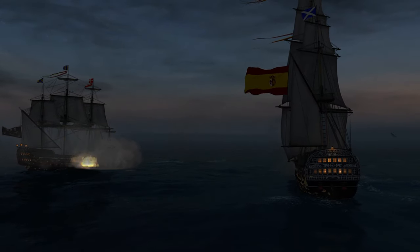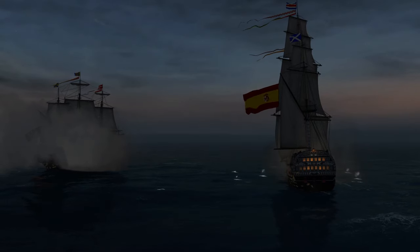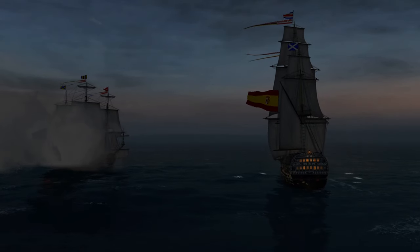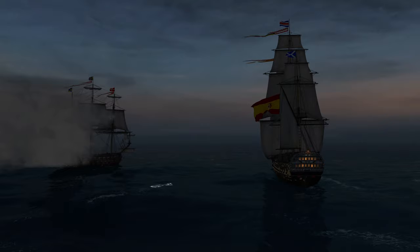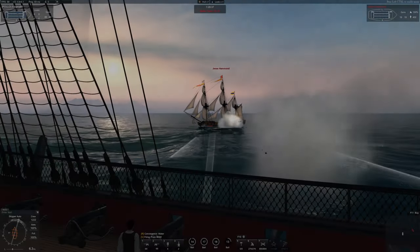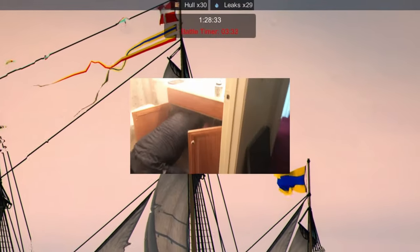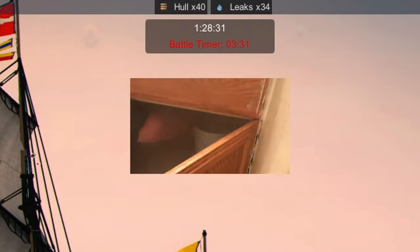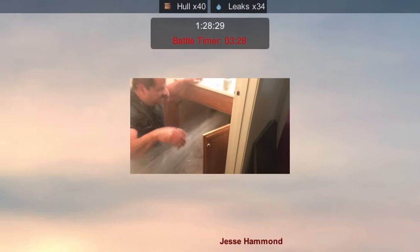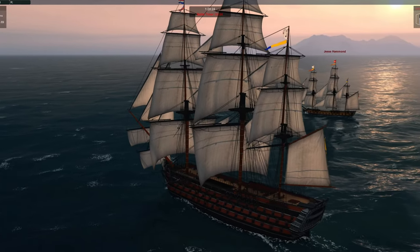Grinding down boats via broadsides, crippling them with mast shots, or delivering the coup de grâce with a stern rake are all viable methods to sink a ship in Naval Action. The game has a surprising amount of depth and it makes the combat really compelling. While those are the obvious ways to kill a ship, there is one that does not get mentioned a lot, and that is leaking. In this video we will go over how to do leaking shots in Naval Action.